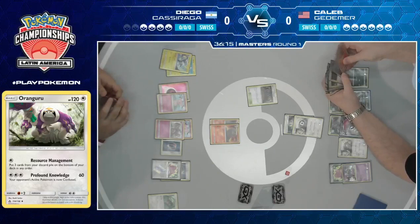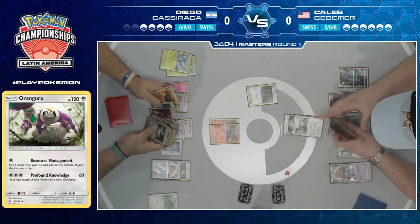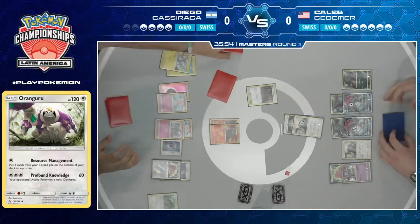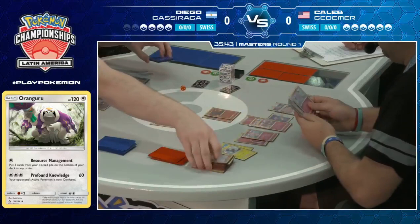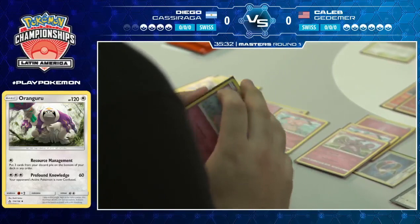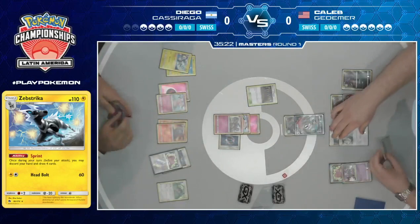Just knock out anything that can disrupt you, but other than that play it very slow — build up the resource pool and stop your opponent from playing the game. There's a Sprint from Diego. His deck is looking pretty thin. You want and need to Sprint because you need to draw more cards and thin your hand to put everything down for the big damage numbers. But if you do it too much, your deck ends up so thin that Caleb could choose deck-out as a win condition.